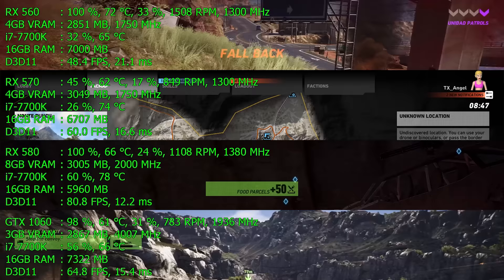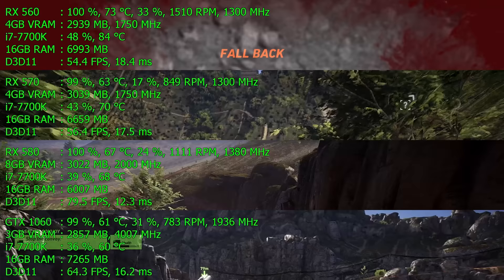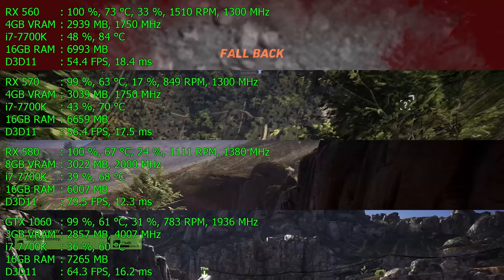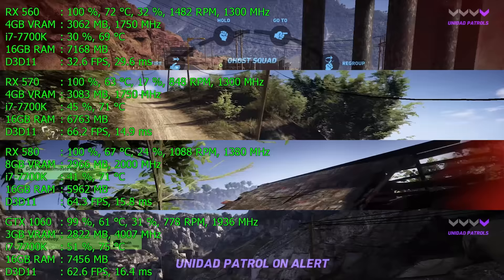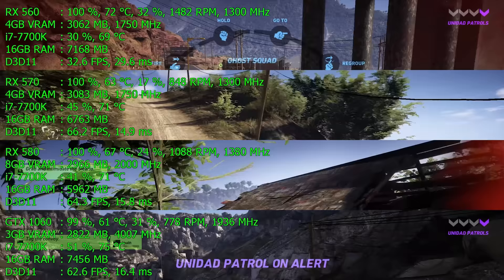On the RX 570, notice we're over 60 frames per second at high detail, 1080p — no issues whatsoever. Ghost Recon Wildlands, Mass Effect Andromeda, The Division, GTA 5 — they all play 60 fps or better at high detail or better at 1080p on the RX 570. The RX 580 shows better performance — roughly 10 frames per second faster on average, sometimes 5, sometimes 20. The GTX 1060 3GB is very close in performance to the RX 570, and the 6GB 1060 is very close to the RX 580.